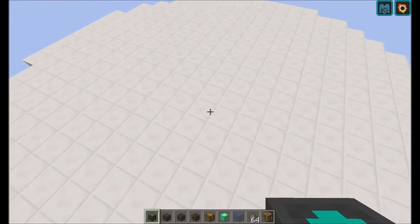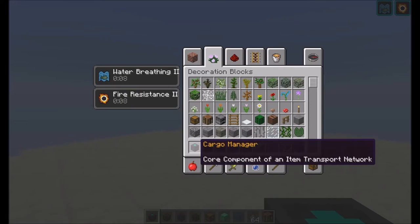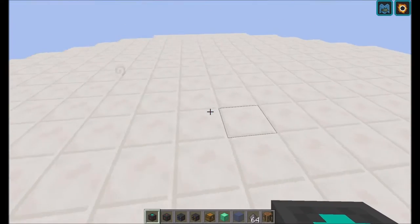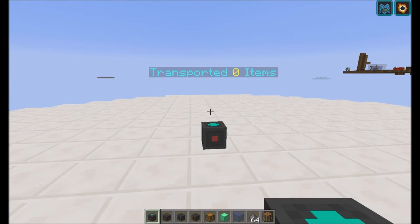I will just start with the tutorial. So the first thing you're gonna need is a cargo manager — you just place that down. And it will pop up a hologram saying 'transported zero items.'